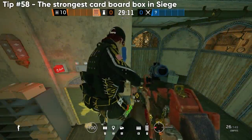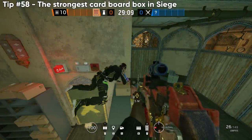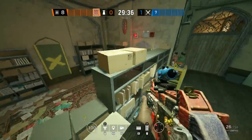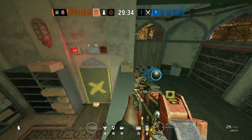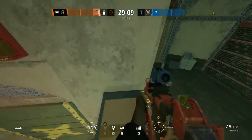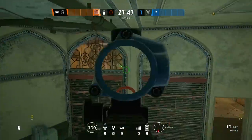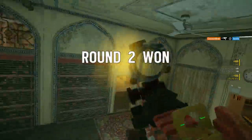Speaking of elevated angles, we have one of the best elevated spots in Siege right now over on Border. If you sprint and then go prone, you can elevate yourself on this cardboard box to see over the reinforced wall. You can even see to the new catwalk on Border, and attackers can't see you unless they go prone.